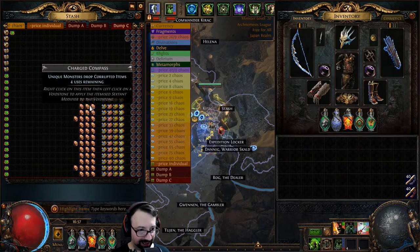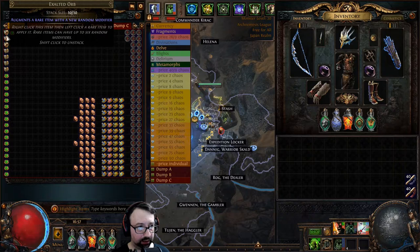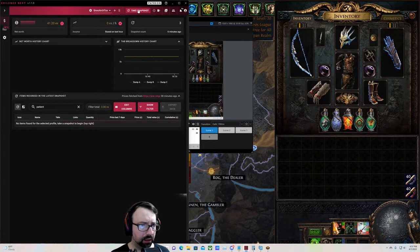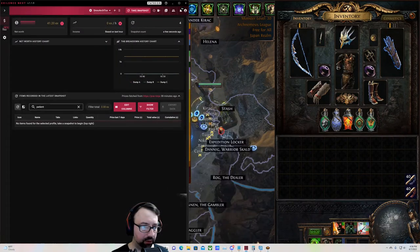The grand total is 27.2 exalts invested between putting Beyond on the atlas for all these maps and the cost of all the sections. With the scarabs tabulated separately, that comes to 41.2 exalts total in the dump tabs — counting scarabs, maps, and extra costs that can't be calculated, which I've made up for by depositing them in here.